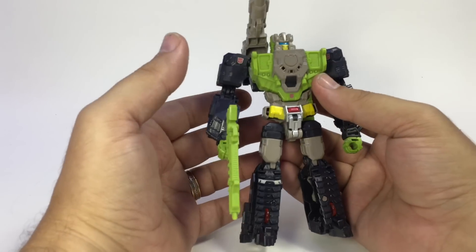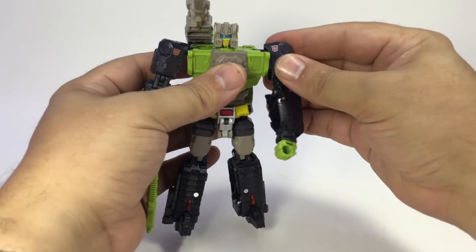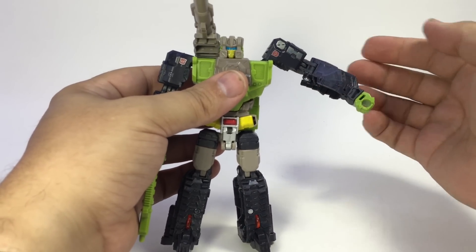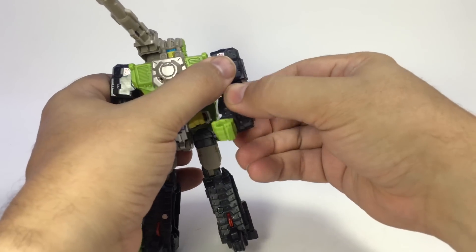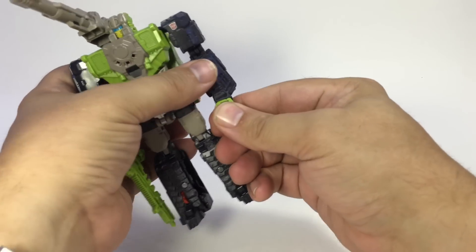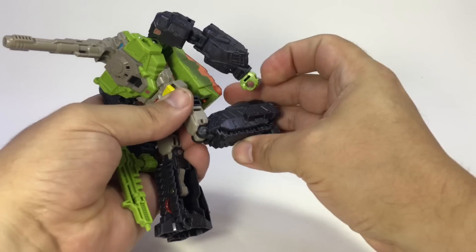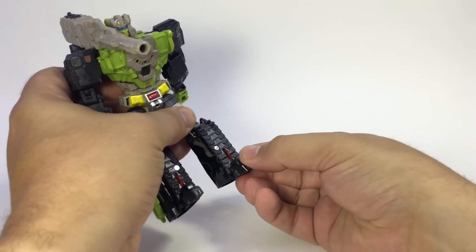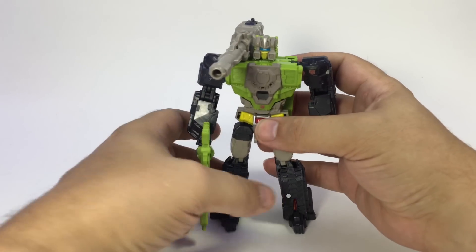Nice, solid, a good update to Hardhead — smaller than the original. You've got the ball joint at the neck, ball joints at the shoulders, although due to the shape of his forearm you can't go out that much, but you do have the hinge so you can get a decent range. Ball joint at the shoulders, a bicep swivel, and then a couple different hinges at the elbow joint. It does have a wrist swivel. No waist swivel because this all tabs in, but he's got ball joint hips, thigh swivel, and pretty decent hinge knees — about a 90 degree angle. The feet have some posability; you can bend them forward, but they don't go up any further than that. All in all, not bad.